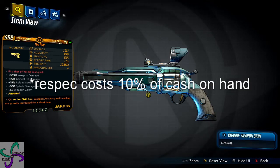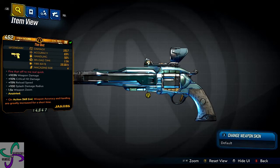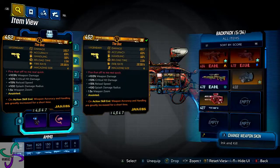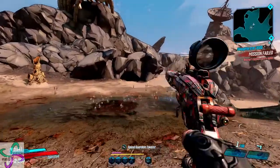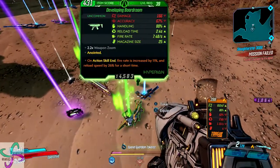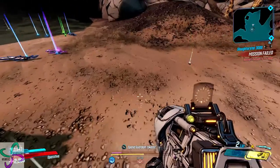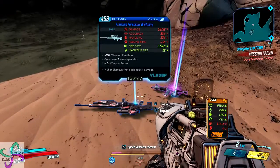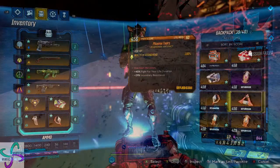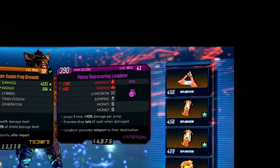As a general rule, always buy all your STUs and vending machine stuff first, then respec — because it's going to cost you 10% of your money no matter what. Money is ever-present in Borderlands, so if you have good habits — always picking up greens, blues, and whites off the ground, opening every box, and routinely going into vending machines to sell your loot — your money will continue to rise at a nice steady rate. I don't think you necessarily need to farm money specifically, because almost anything you do to gear up is going to be getting you money if you've got good habits.